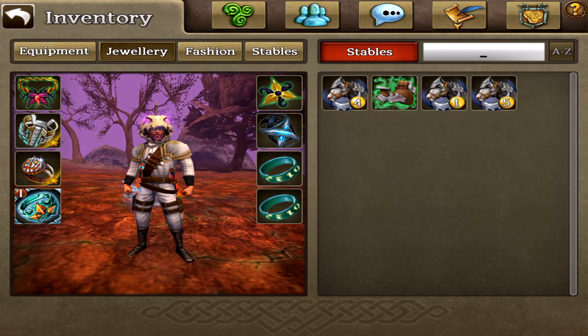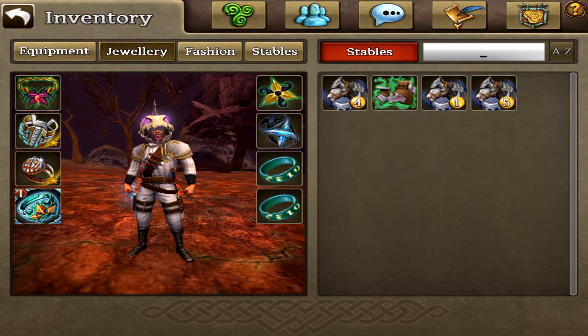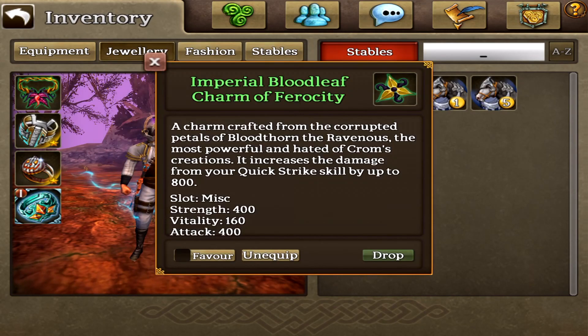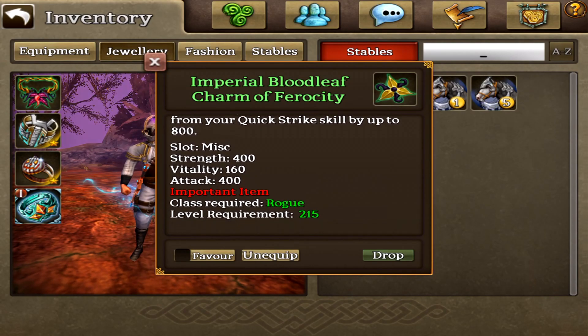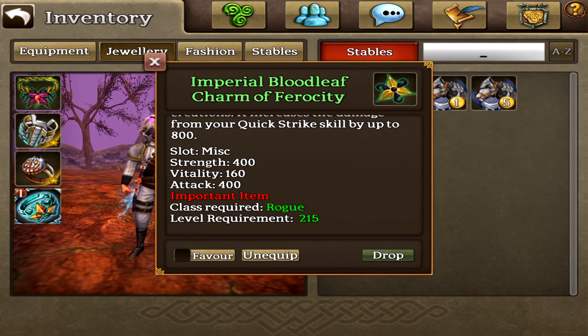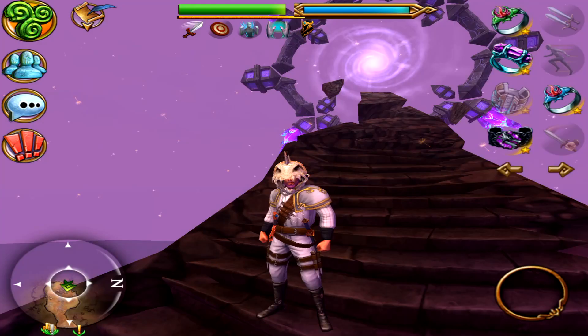What you see here now is two godly dagger rings. First off we do have this godly crown ring of blood, then we have this one - two times godly crown ring. We got an imperative blood with charm of ferocity, this has also been upgraded just past days. A really cool thing - we got 400 attack on this one, 160 vitality, plus 400 strength.